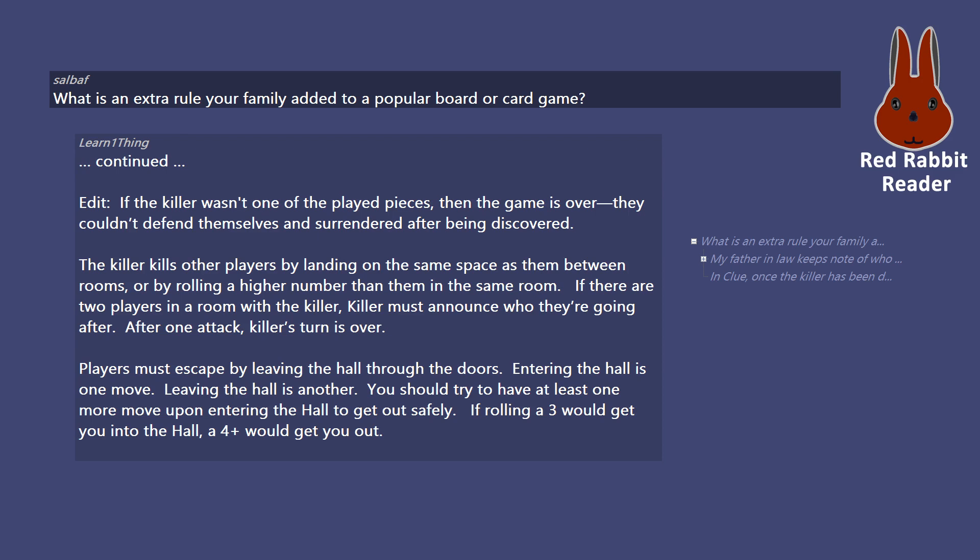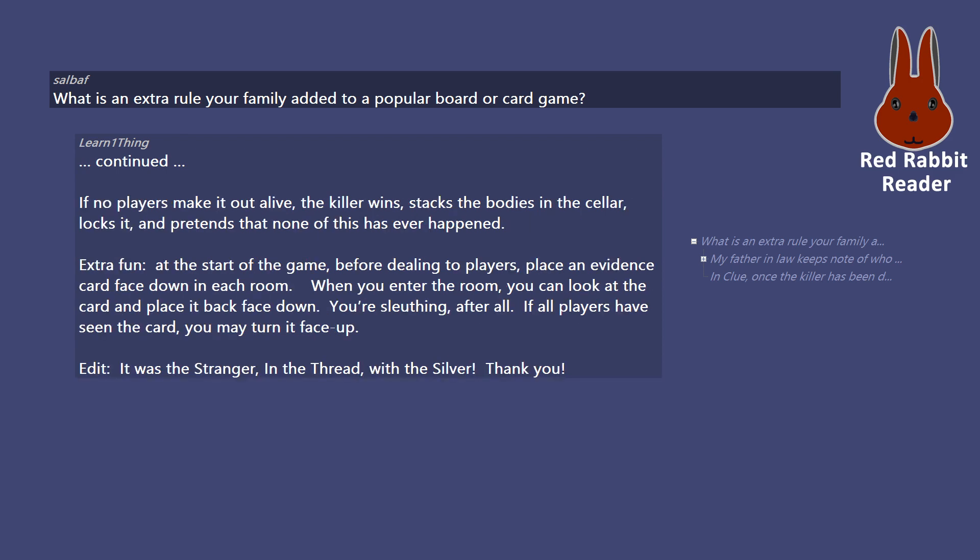Players must escape by leaving the hall through the doors. Entering the hall is one move; leaving the hall is another — you should try to have at least one more move upon entering the hall to get out safely. If rolling a 3 would get you into the hall, a 4+ would get you out. If no players make it out alive, the killer wins, stacks the bodies in the cellar, locks it, and pretends that none of this has ever happened.